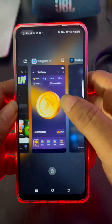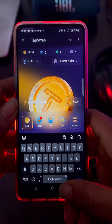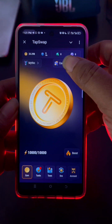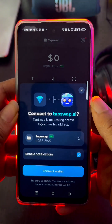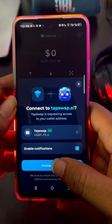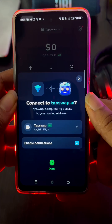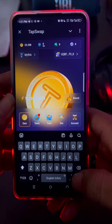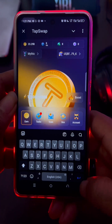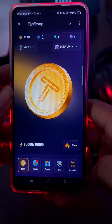Go back to the app itself — it's pretty straightforward, not complicated. Simply click on 'Connect Wallets,' then select TON Keeper. Click on 'Connect Wallets,' put in your passcode, and that's it. This is how you connect your wallets on Tap Swap — very easy and straightforward.